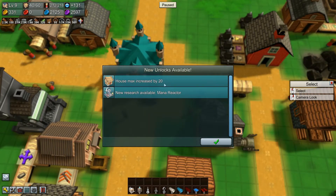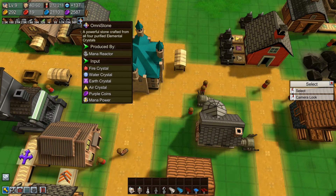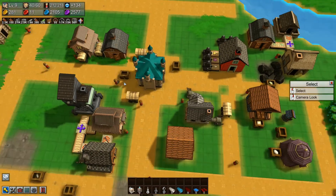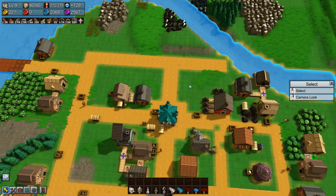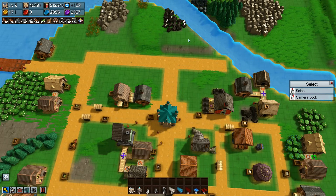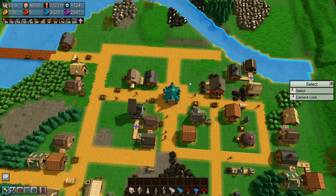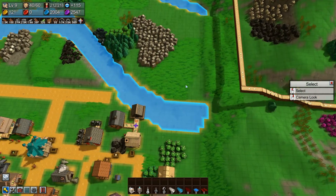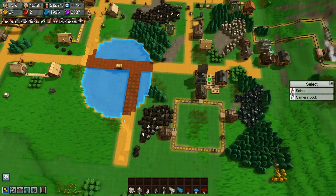House max increased by 20, and new research is available: the mana reactor — that's the one that makes the omni stone. That'll be the next thing to do. I should almost build it right here since I already have all four, actually all five elements coming in. I'd have to put it up here so I have a little room to route pipes, though it needs a bit more space.